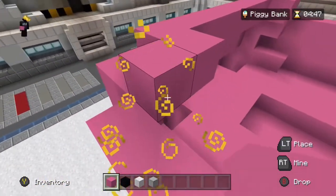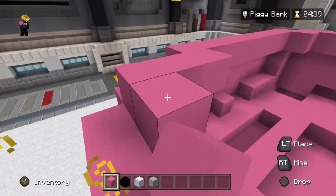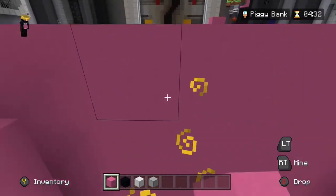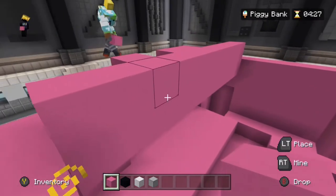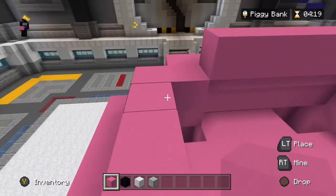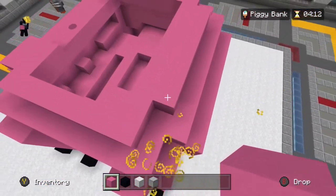Somehow this will turn into a piggy bank — I don't know how but it will. We made candy corn before, we can do this! It'll be easy. Yes, an angry candy corn. Oh wait — you weren't on my team, you were on Bouncy Bubs. Oh yeah, never mind — we didn't make candy corn together.